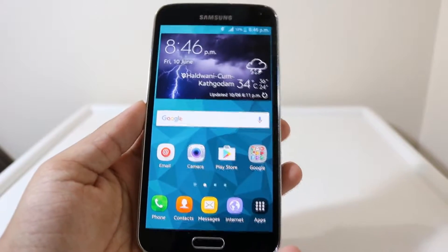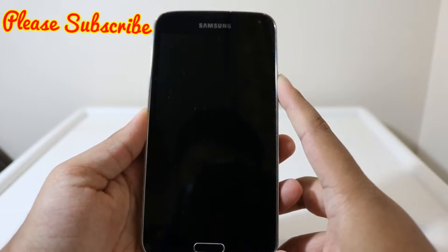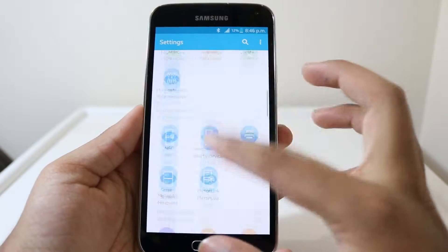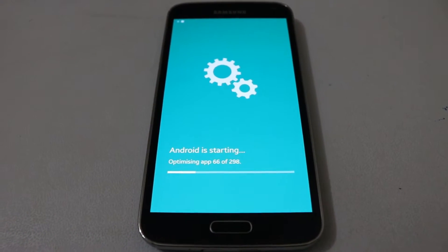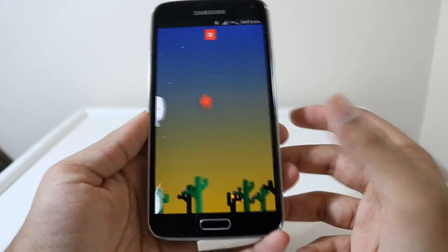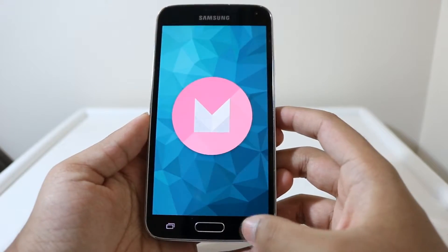Hey, what's up guys! I'm back with another video. Recently, the Samsung Galaxy S5 (SMG-900H) received the Android 6.0.1 Marshmallow update, which was 835 MB, and it really impressed me. It completely changed the view, the performance, and overall aspects including the battery, heating problem, camera lag, and shutter lag — all these are mostly fixed, except for some glitches where the multi-window is popping out.